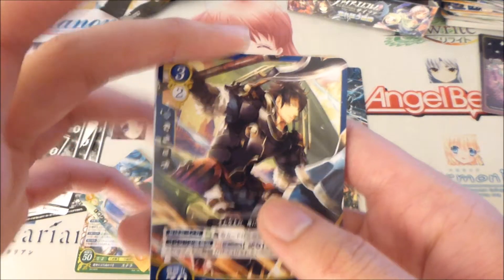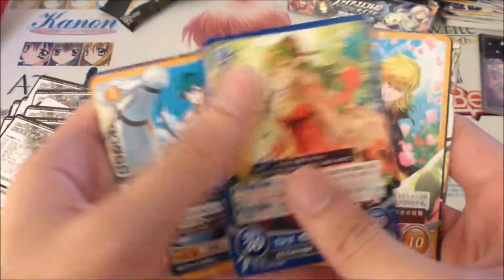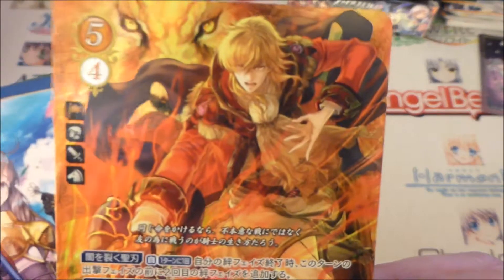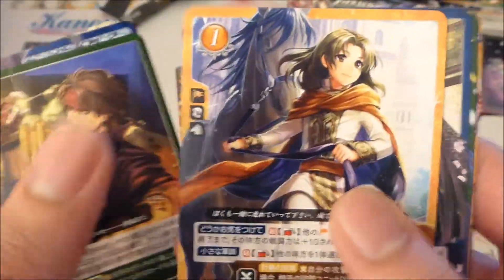I'll just do it from a distance. Sadly these characters I won't all know. We've got another SR — Aldergan. Let's get the camera to focus on that. That is amazingly beautiful. And on to our last pack. In our last pack we've got a Micaiah straight off as a common. And our last card is Volke — I think that's just an R, the assassin from Path of Radiance.